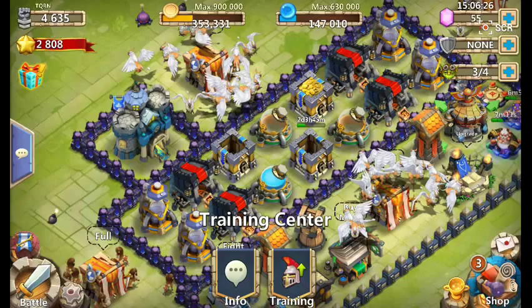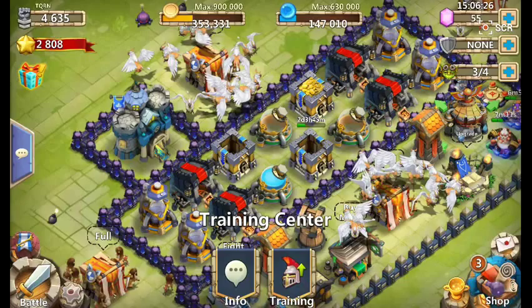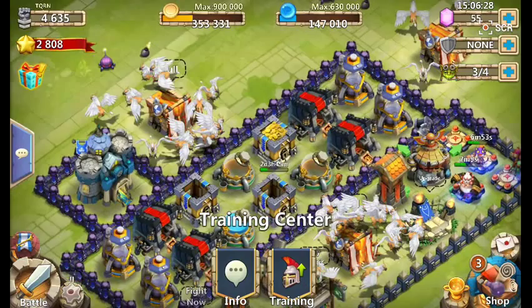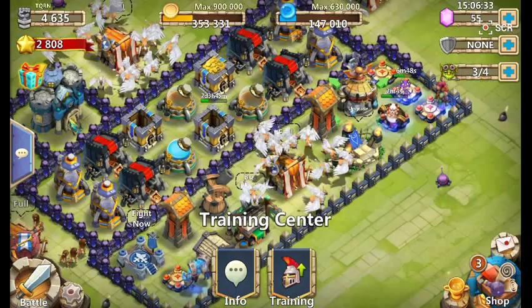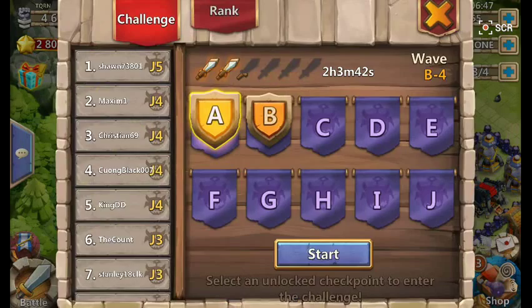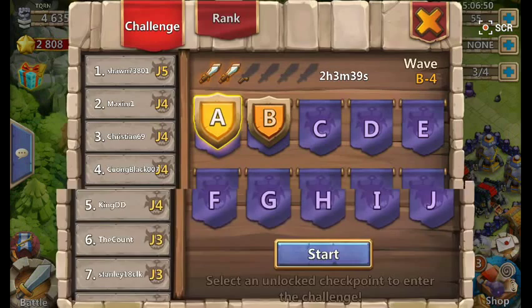I've been leveling my centaurs because they can easily take down griffins, and that's how people are raiding me. Maybe next episode my base will change a lot because I've been watching some base designs and I might have some designs in my head. I won't do a speed build on it because it would be quite annoying.